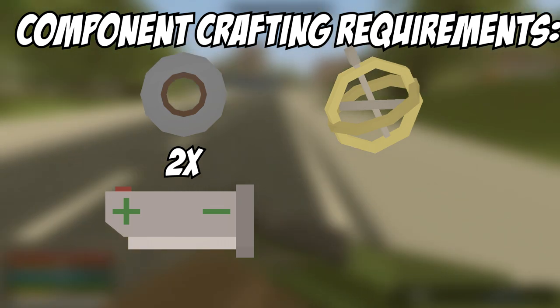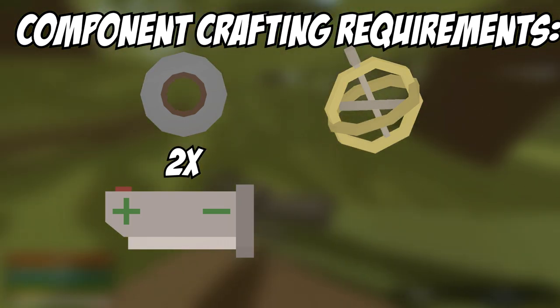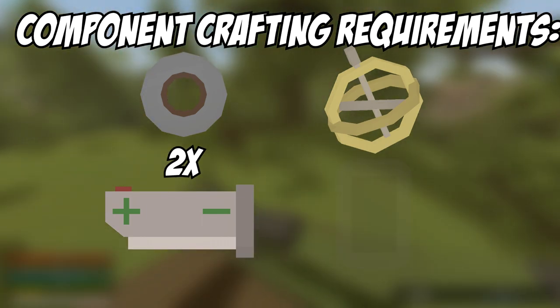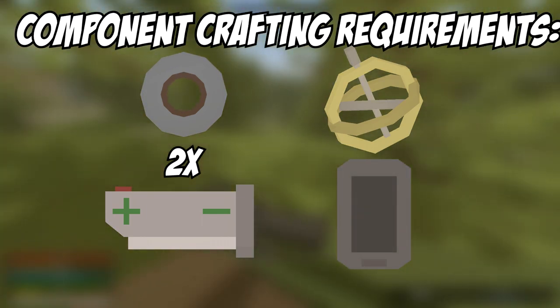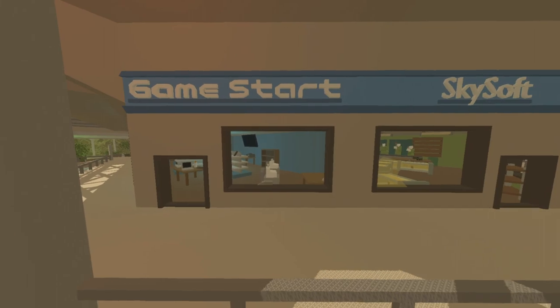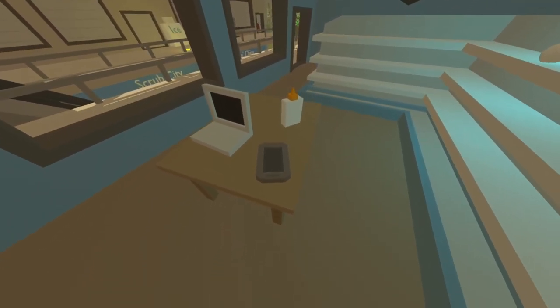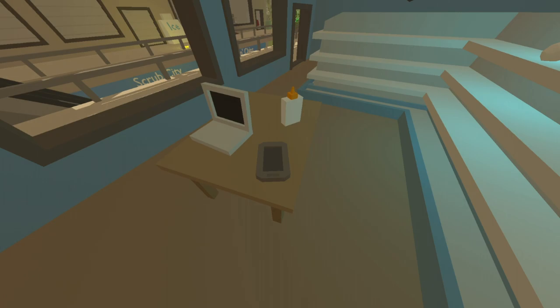The defibrillator batteries can either be found at the hospital or the hospital store at the mall. I recommend going to the hospital just because the hospital store at the mall is always so crowded. Last but not least, you also need a phone, which to my knowledge can only be found at the tech store or the game store in the mall, so you'll probably have to deal with other players when getting the phone.